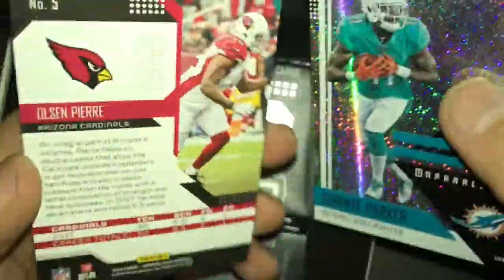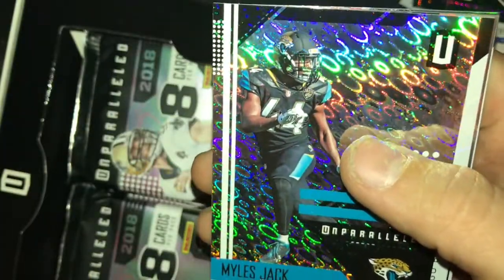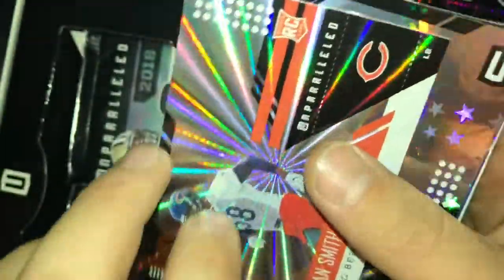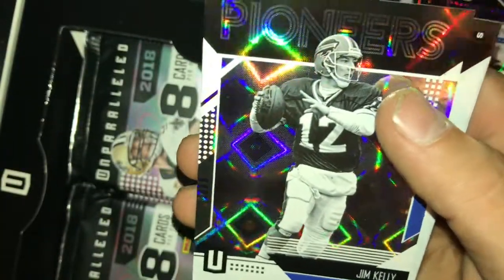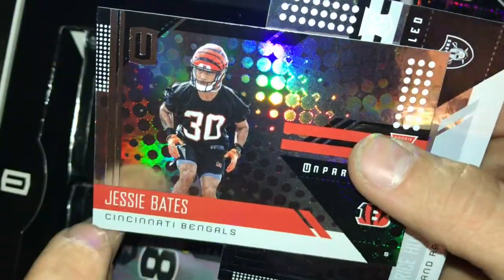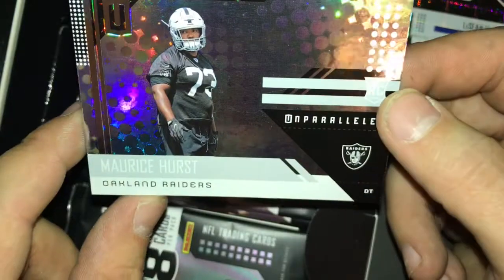Olsen Prairie, Devontae Parker. The light kind of messes with it but it also makes it look really nice so you can see the effects — there's a little lens flare glare, but it lets you see Miles Jack and what the cards have to offer. Rockin Smith, Melvin Gordon, and a throwback Jim Kelly quarterback card — it's not numbered but it's nice. Then Jesse Bates and Maurice Hurst.